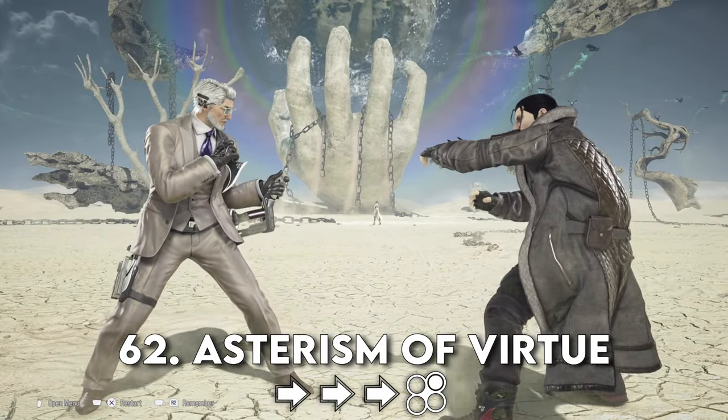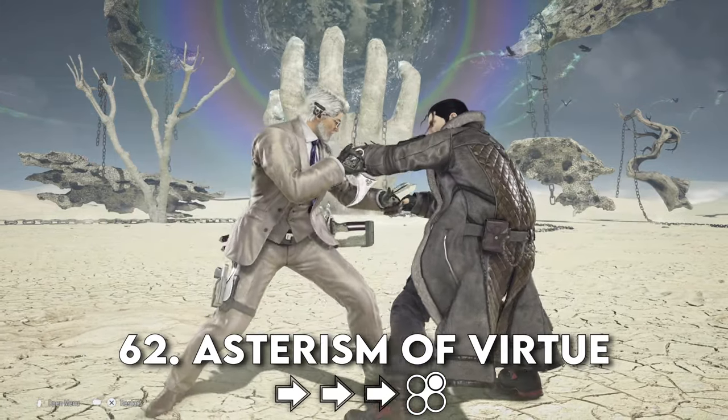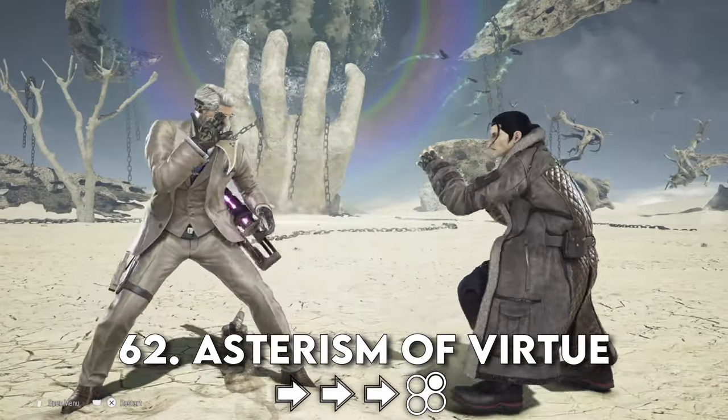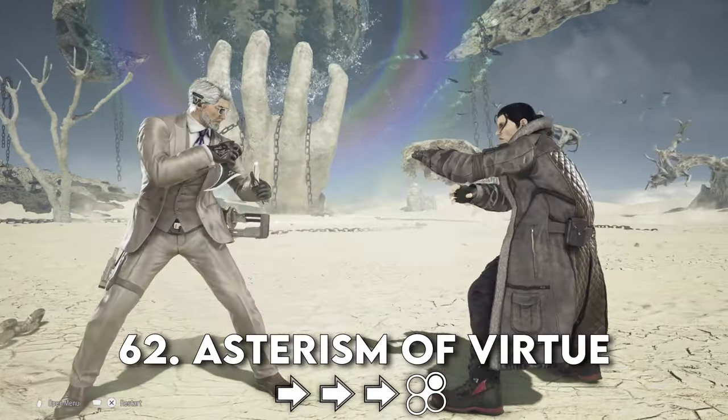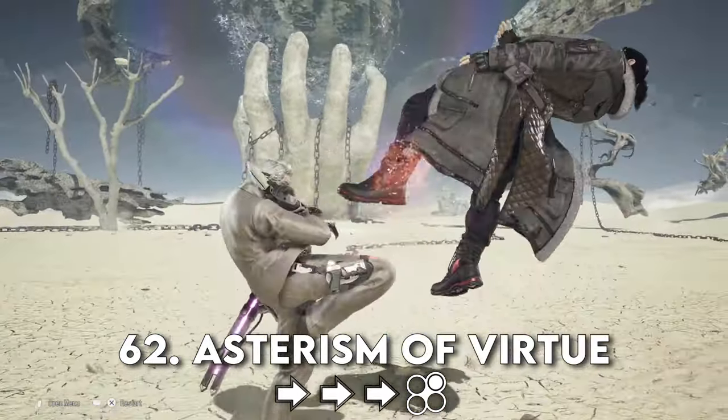Go into practice mode and get right next to your opponent to practice this. It will pay dividends throughout the entire lifespan of this game, the sooner you start it. Practice this wild running move in close quarters — it is a great tool to have on your belt.